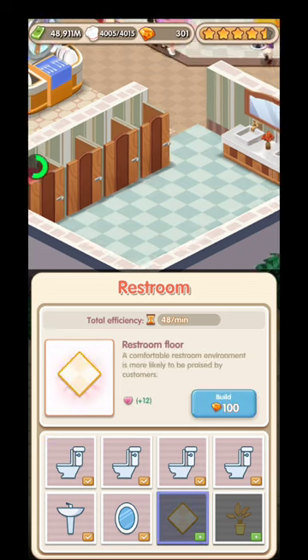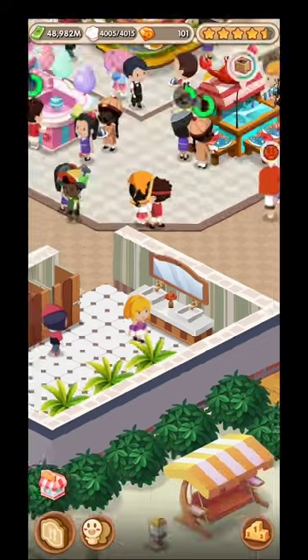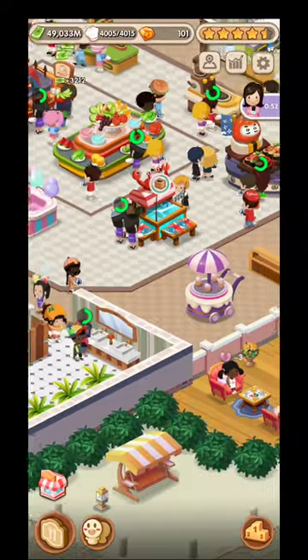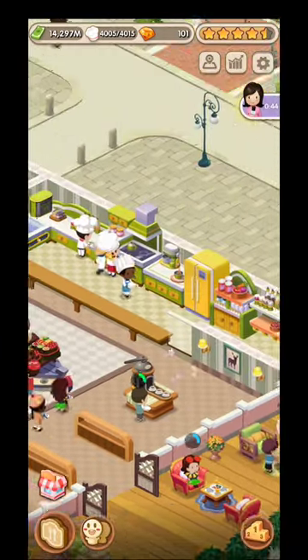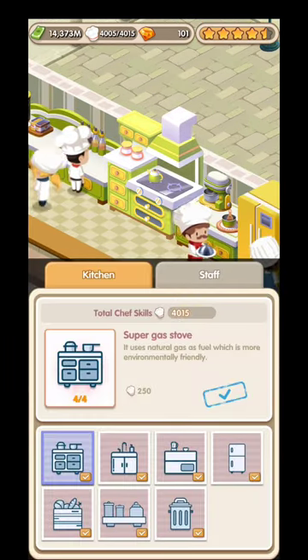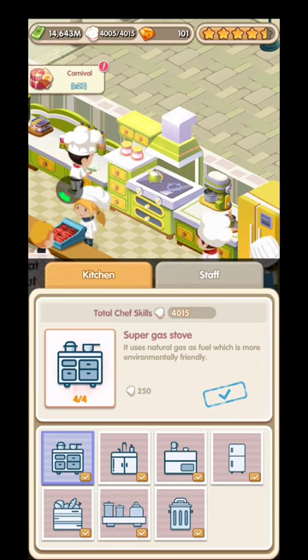You have a restroom which you're going to be able to build, and you can also consume gems to increase hearts. The restroom is necessary because people need to use it, and you'll be able to unlock the terrace. Do all the upgrades you can because from those upgrades you're going to unlock more facilities in the kitchen to get those chef skills. You will need those chef skills really bad because you will get stuck often without them.